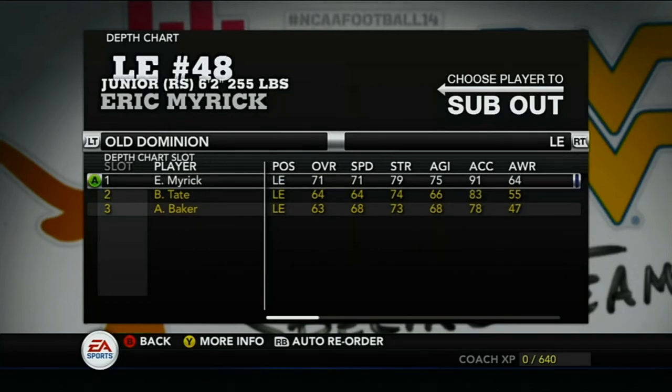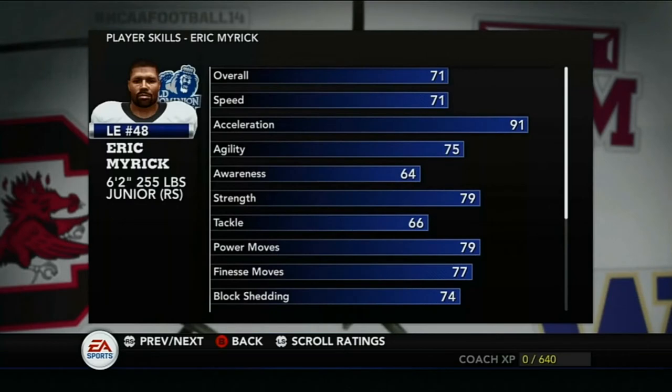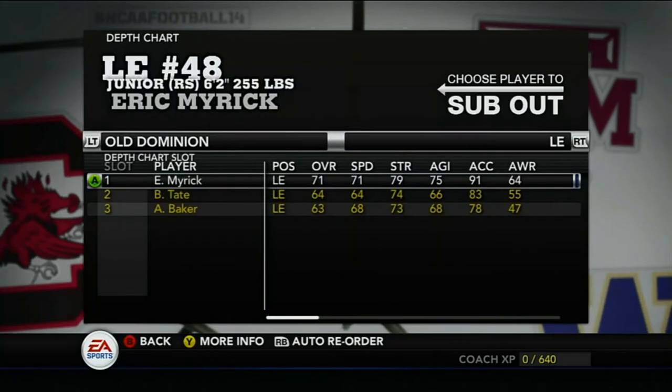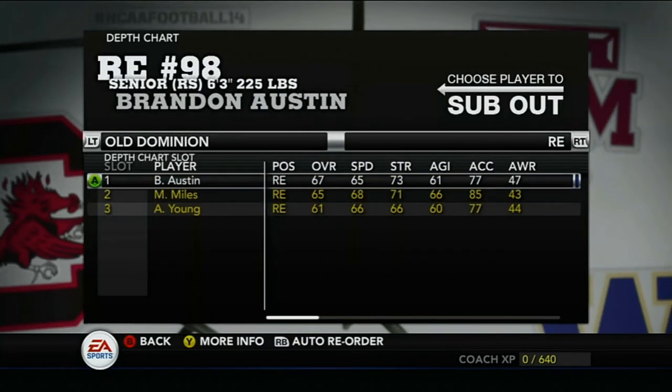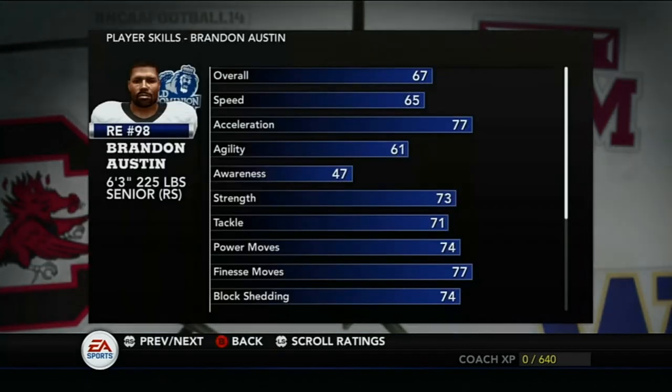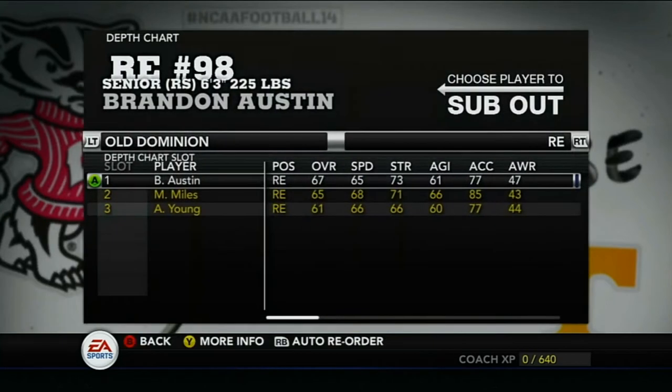On the defensive side, Eric Myrick is 71 overall, 79 power moves, 77 finesse, 74 block shed, 91 acceleration — should play pretty well. Backup Brandon Tate: 83 acceleration, 68 power, 65 finesse, 67 block shed. On the other side we have Brandon Austin: 74 power, 77 finesse, 74 block shed — not bad, not great.